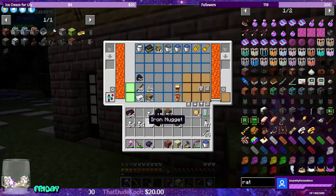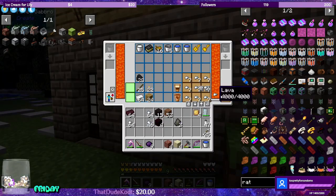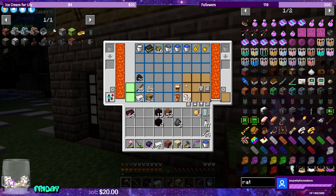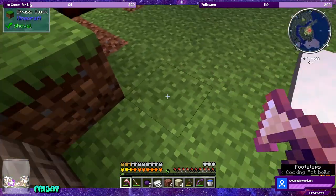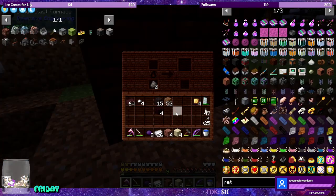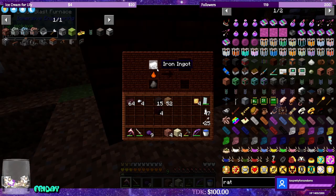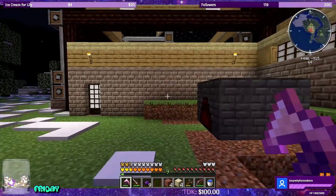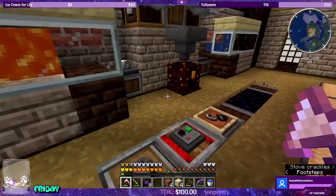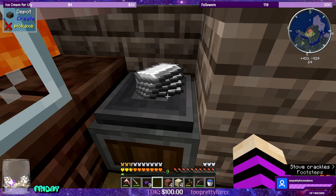Let's go ahead and make some of these. Coal coke — we'll put in some iron, and that'll start smelting us some steel. Yes, happy. As soon as we pick up that piece of steel, we're going to get our advancement for steel age. And here's our stack of iron that we ran through the blasting.